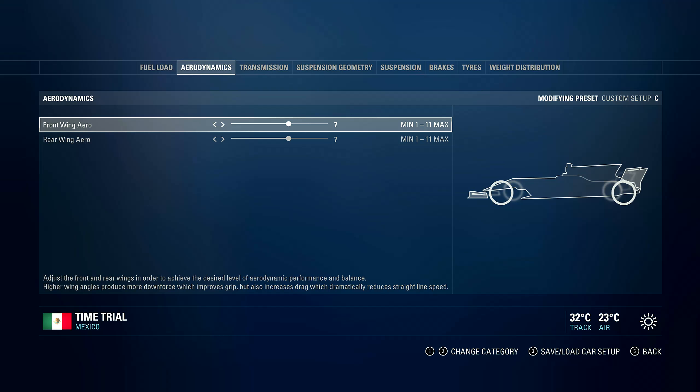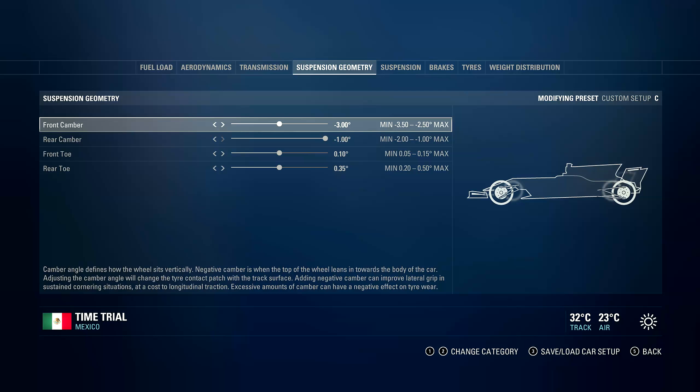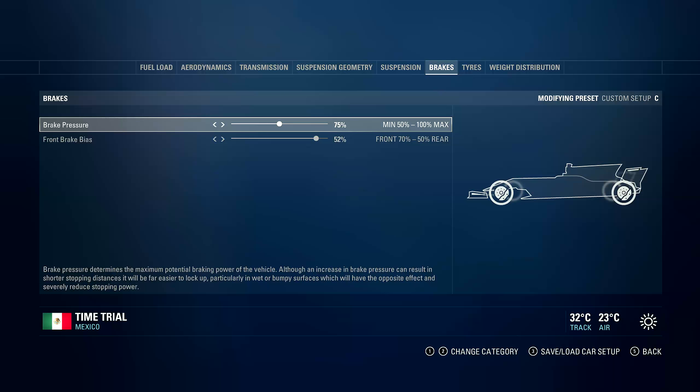77 aerodynamics front and rear again, same as the previous ones. Transmission, you can also change that to 85 and 60 as it is over here. Rear camber is only changed to minus one. For transmission, you can go to the setup that I use for Australia, Bahrain, or Spain. Suspension: 75, 8, 7, 5, 5 — same as some of the previous setups at 75% and 52.